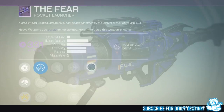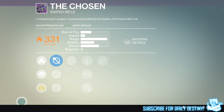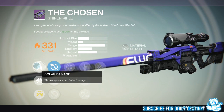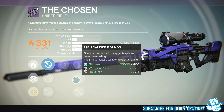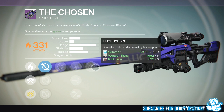The last Future War Cult weapon is the Chosen, a sniper rifle you can obtain right now. Its mods are Ambush SLH 25 — my favorite scope in the game — Long View SLR 10, and UVI SLR 20. It also has Rodeo, Quick Draw, High Caliber Rounds, Hand Laid Stock for increased stability with reduced range, and Unflinching, making it easier to aim under fire.